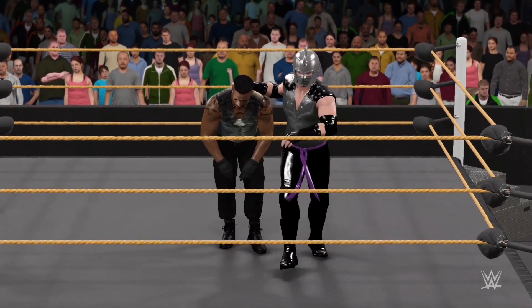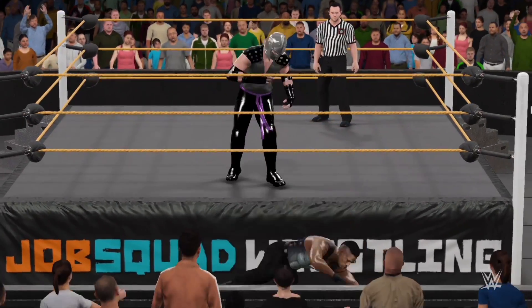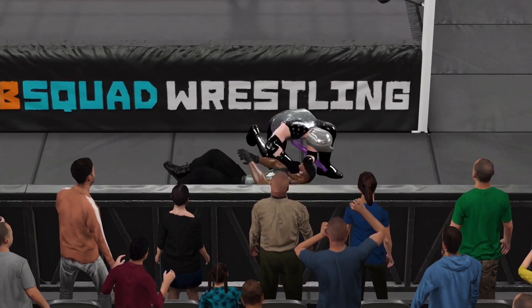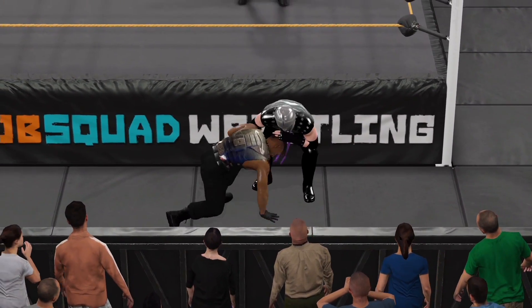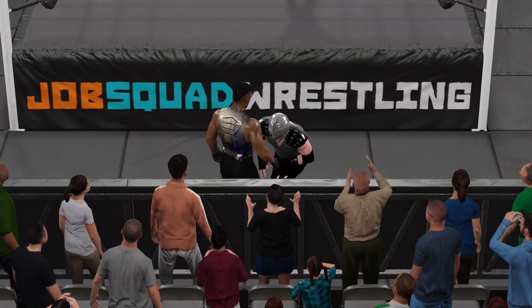He's got him in a headlock, walking him to the ropes again. Whipping him into the ropes — punches him back to the outside of the ring. Looks like Blade hit his arm or something. Smashing the back of his head into the mat. Job Squad Wrestling — they cannot afford good padding. Those are some really, really cheap-ass pads out there, I'm not gonna lie to you.